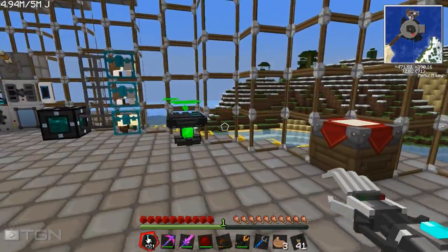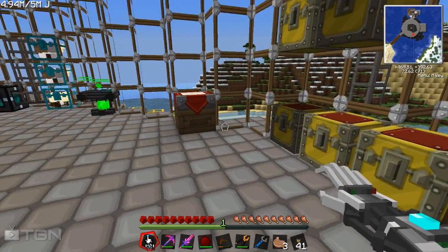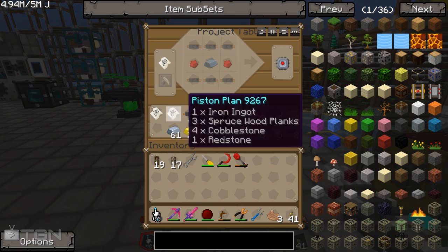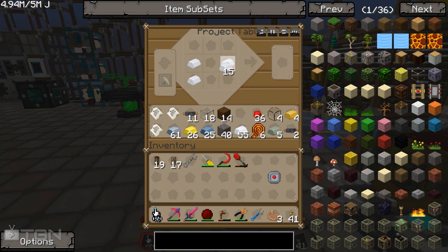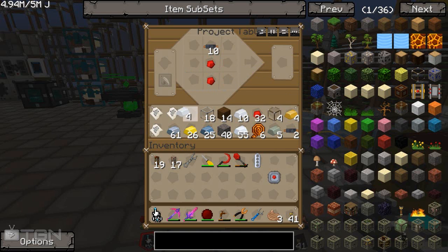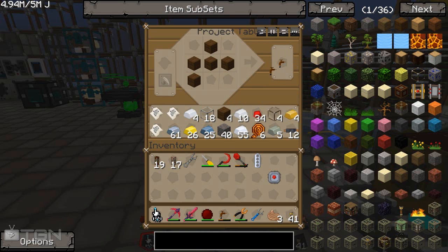You do need quite a bit of rubber to get yourself going with this, which is kind of the way with most things — it's never easy. So I'm just going to make a circuit and a battery quickly. We're just going to make one thing which I never see people make for some reason. I don't know why people don't make this, but we're just going to make ourselves a really cool thing. I'm going to grab all these and make us up a tree tap.